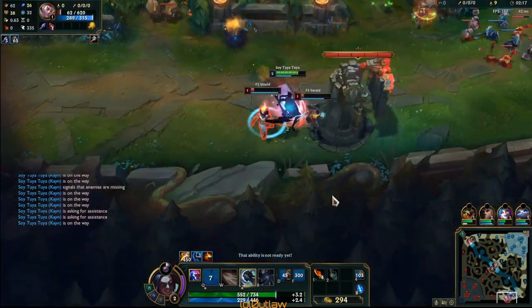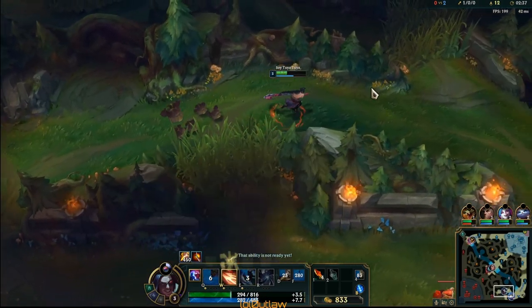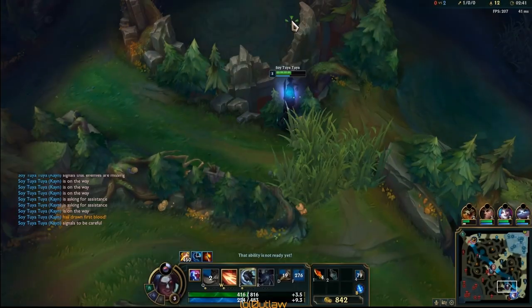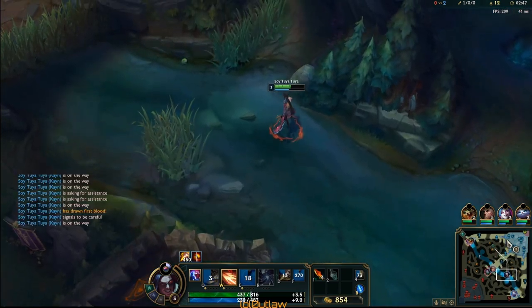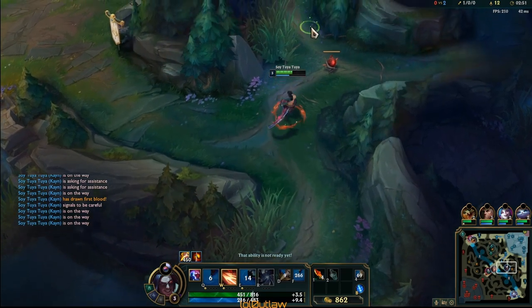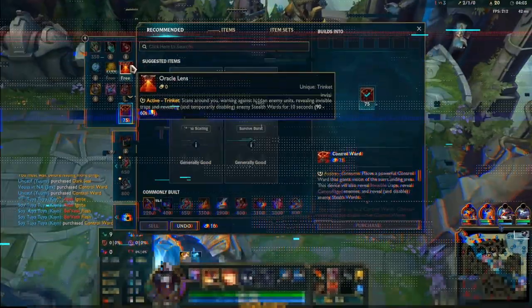Believe it or not, the enemy bot lane is both Diamond 2 and Diamond 1, and the top laner is Diamond 2 as well, so it's a pretty decent game. What I typically do to deny them from being able to take my buffs when they're level 1 — the only play Belveth has is to either run straight to my red and risk me contesting, or do her top side and then look for my red. I counter that by going straight to my top side.